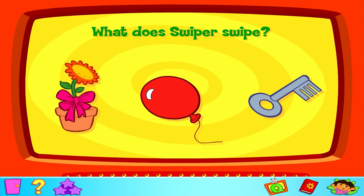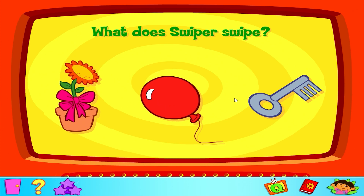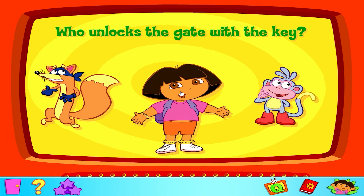Question 5: What does Swiper swipe? A flower. A balloon. A key. You're right! Question 6: Who unlocks the gate with the key? Boots. Swiper. Dora.